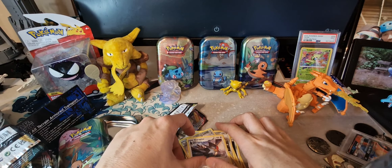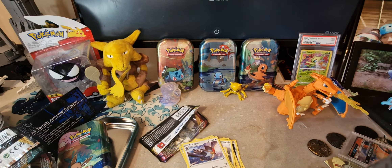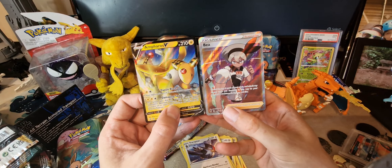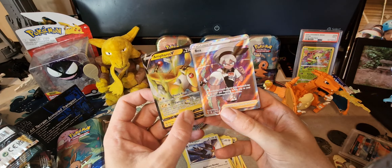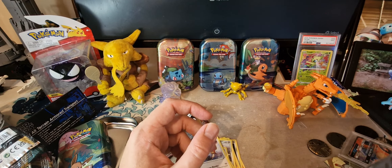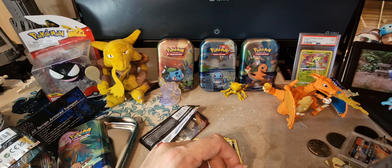But that's everything from me there guys. We've got some nice cards — I think the main ones that were decent were the Bea and the Ampharos V. They look fantastic, so we're definitely going to keep those in a nice protective sleeve. But that's it from me guys, hopefully you enjoyed the video. Toodles!